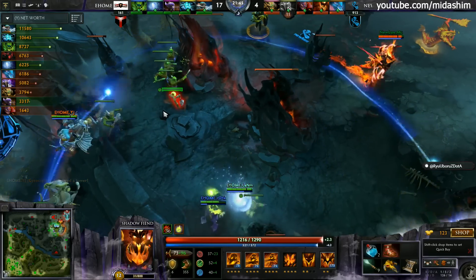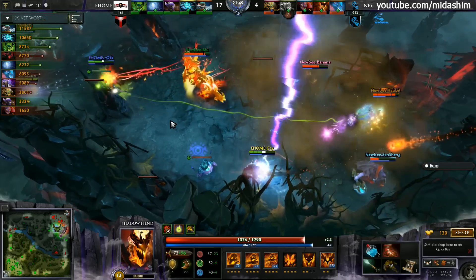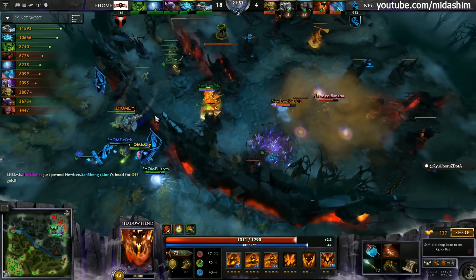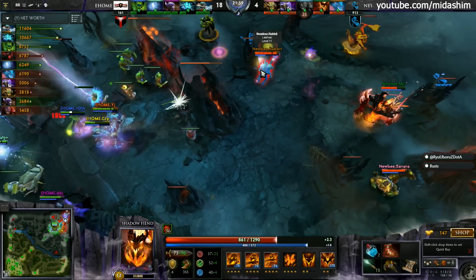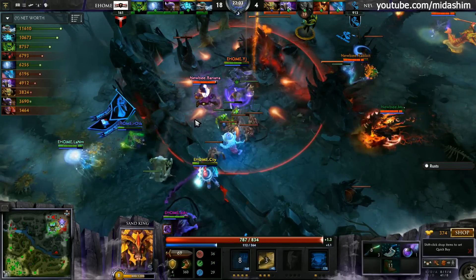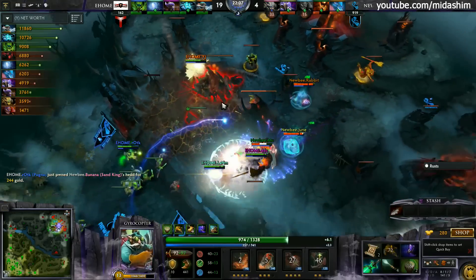The game became particularly laggy but now it's fine — the stream just completely died for a moment. Lion just died, BKB was popped — yeah, you're back. BKB popped by Shadow Fiend and we're coming back into the game. Rabbit and Banana blinks in, gets the stun through onto three — and this could be trouble. Banana wants to get away from the Gyro — 14 seconds already.